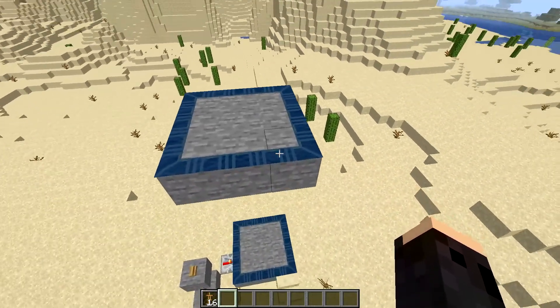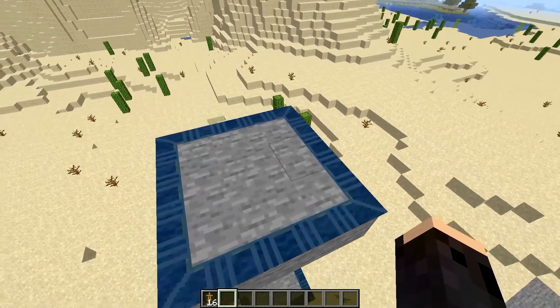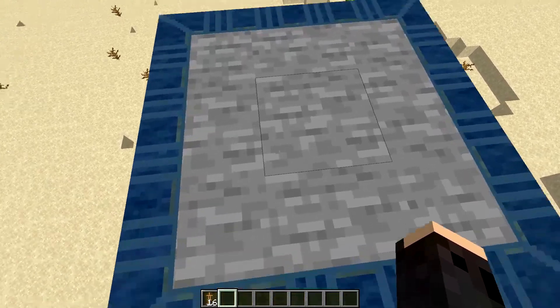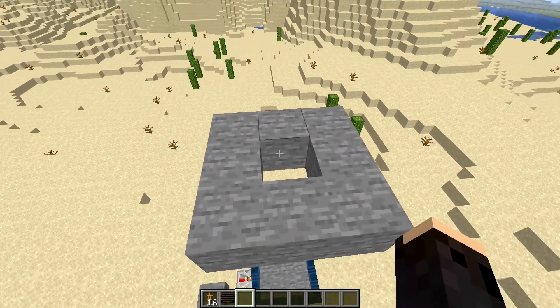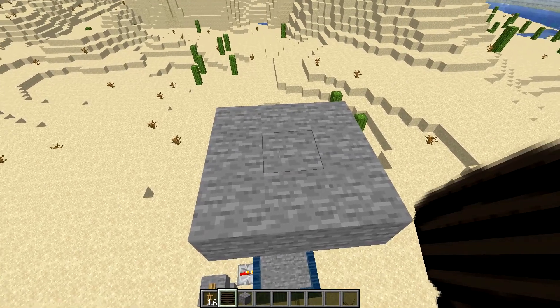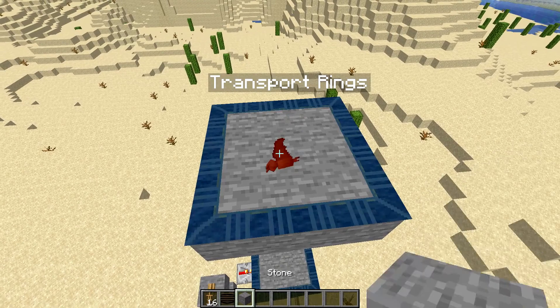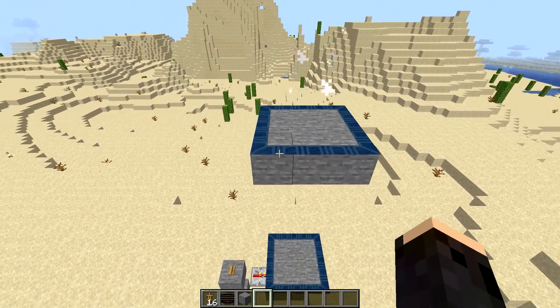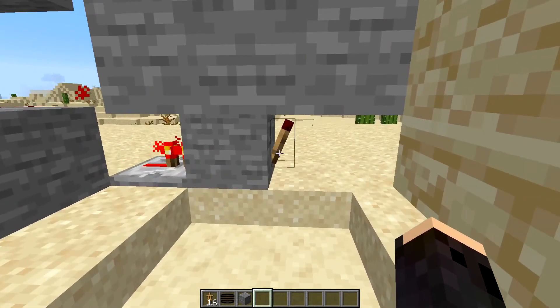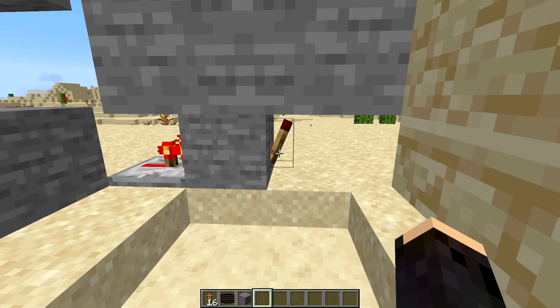These platforms are three by three in size and are placed on the center block. So, if the center block were to be destroyed, the platform would be destroyed. To place them, simply just right-click the item in the center of the block. As you can see, the platform then gets created. To activate a platform, you need to have a redstone torch directly below the center block.